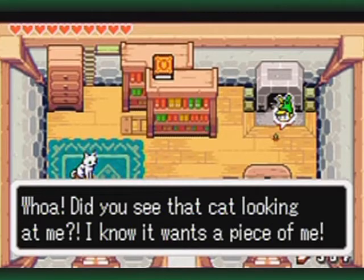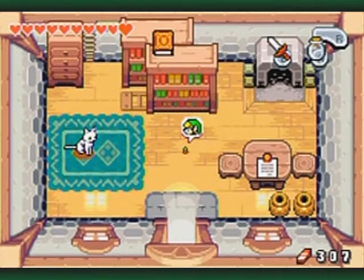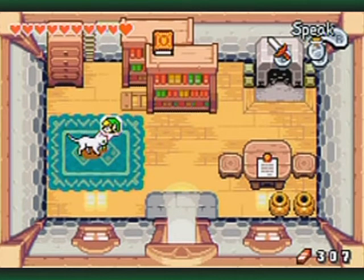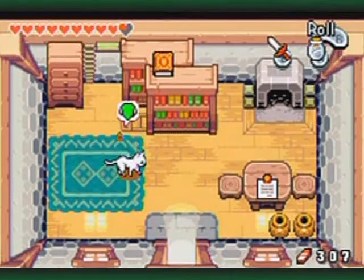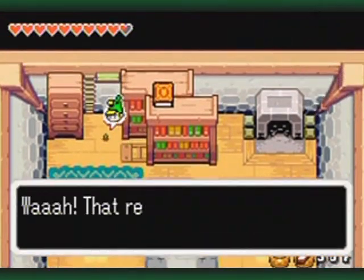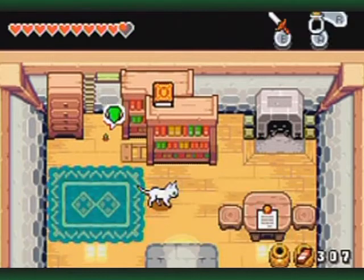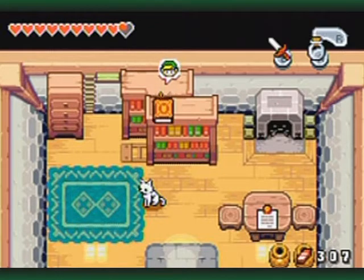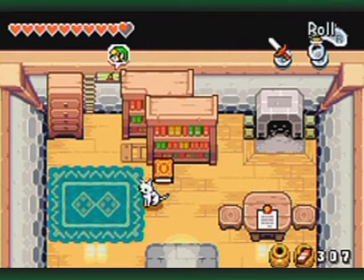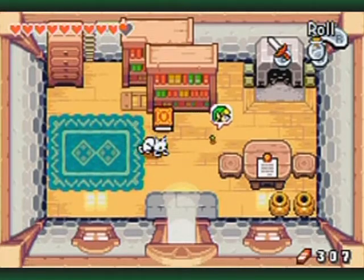Uh-oh — did you see that cat looking at me? This is one of the kinds of cats that will attack you — beware! They actually take swats at you. Wow, that really startled me. Everything's scary when you're small. Go up here and push the book off the shelf.